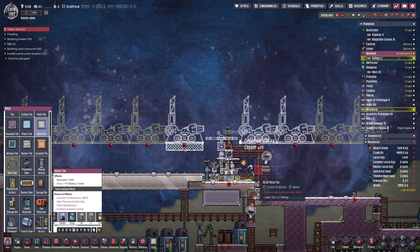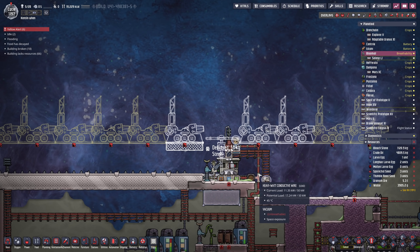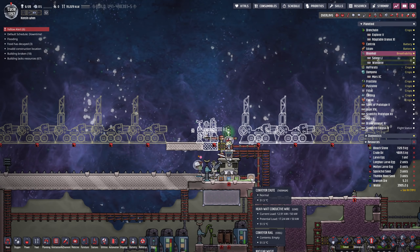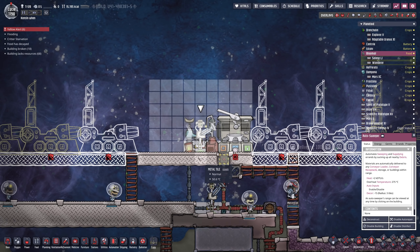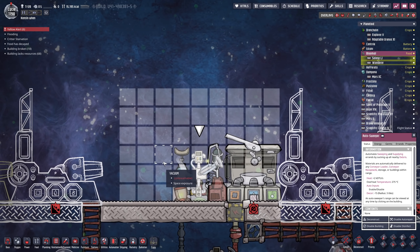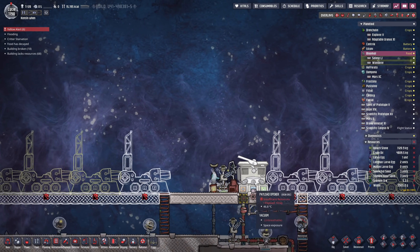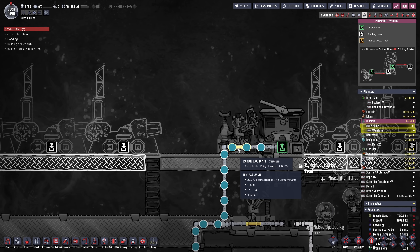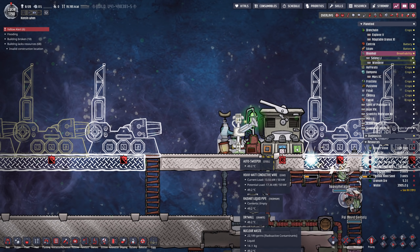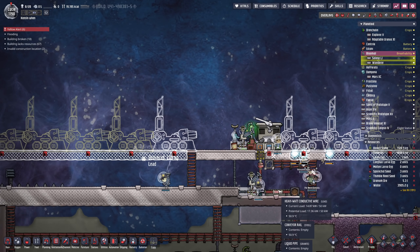We'll put in a few metal tiles there. It'll be a little bit messy at first, but I think we can get this to work. We have moved the targeting beacon up here. That means the shells will land either three tiles to the left — which is inside the autosweeper range — or two tiles to the right, which is still inside the autosweeper range. It'll all get dumped into the payload opener, and that will shunt the water down here.